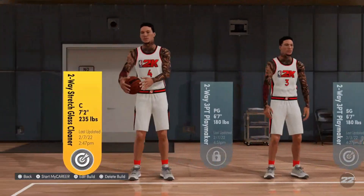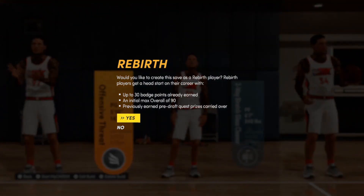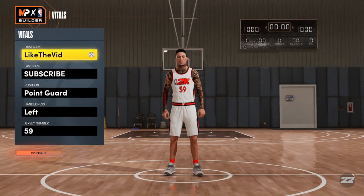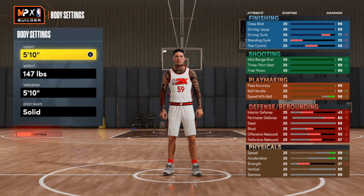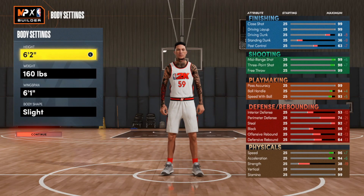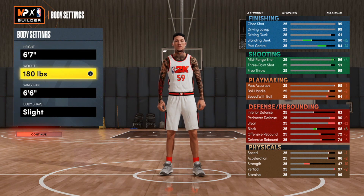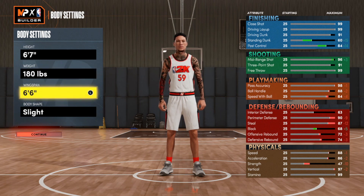Go ahead and click that file. Go back to that point guard you created — should say 5'10, 147. Click yes and you're going to be able to see it says 5'10 and 5'10, but this build is glitched, so as soon as you start going up you see that the wingspan doesn't keep up. So we want to go 6'7, 180 pounds, 6'6 on a wingspan, and the body shape is completely up to you. Now we can get into the actual build.